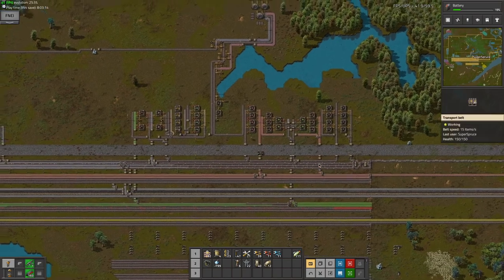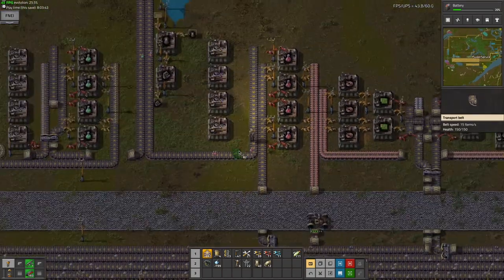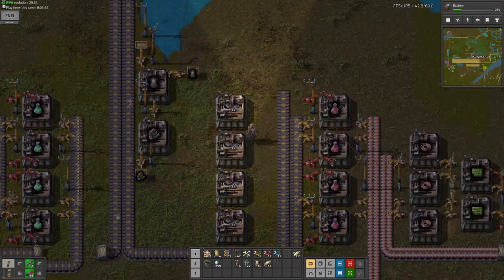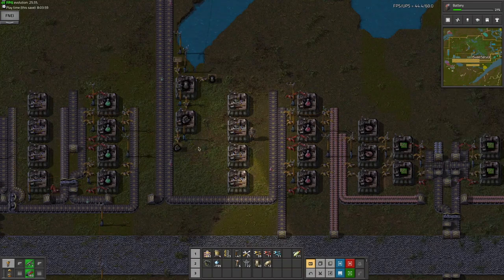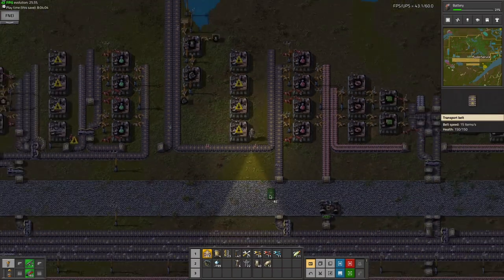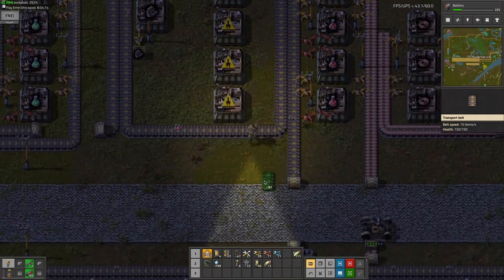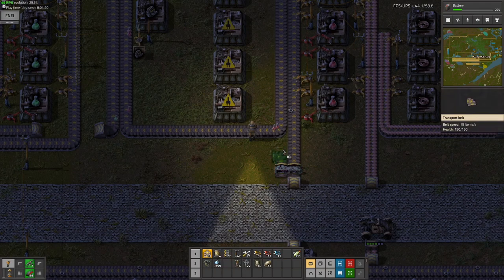I kind of already have engine units planned out. Before I do this, I want to build out a few more red science. This is how much space I'm going to have for engine units, which is stupid, but I think I've made an engine unit build that uses that amount of space, so it shouldn't be too bad. It's going to be more efficient to do it this way.